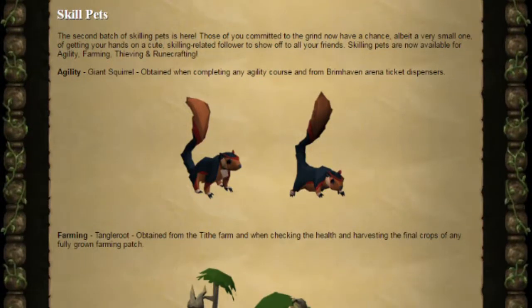This is the second batch of skilling pets and we can get them for agility, farming, thieving, and runecrafting.